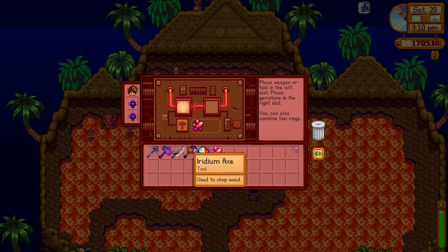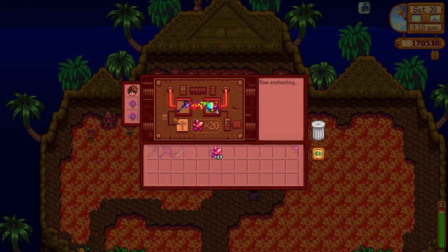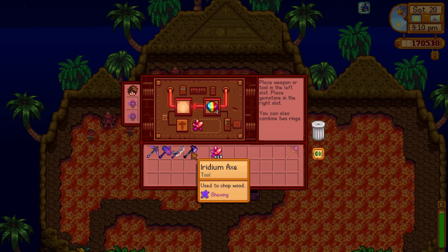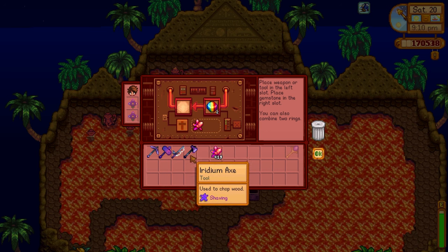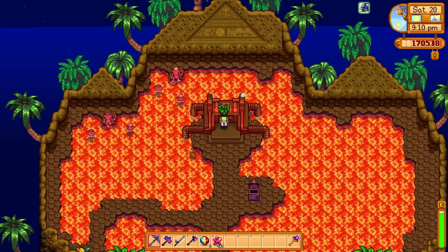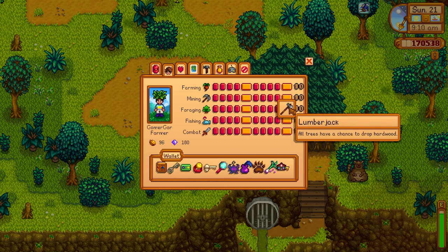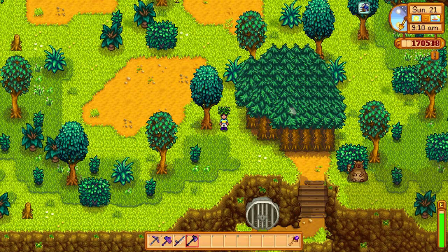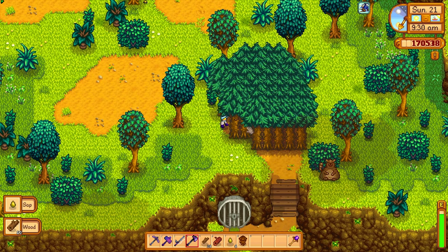The next thing we're going to talk about is a weapon enchantment you put on your axe called Shaving. This will allow you to get more wood when you cut down trees — it's totally underestimated. I'm going to plant a couple of trees here and cut them down using this axe in combination with the Forester perk, which gives 25% more wood, and the Lumberjack perk, which means all trees have a chance of dropping hardwood. Let's cut down all these trees and see how much wood we get with those professions and the enchantment.